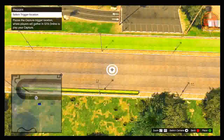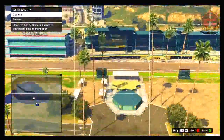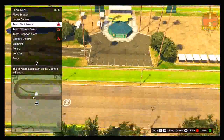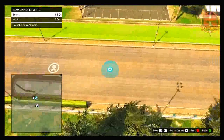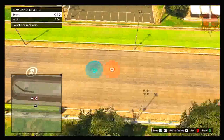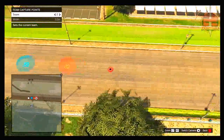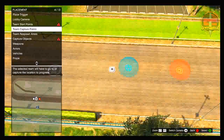Hit B again and go down to placement — this is where you're actually constructing the RP glitch yourself. Click on 'place trigger' and select your trigger location, making sure it is relatively close to where you are going to be making the RP job. Then go down to 'lobby camera,' take a photo, and then go down to 'team capture points' and place a capture point for each team — place one down for team one, then go across a little bit and place it for team two, and so on for team three and four if applicable.